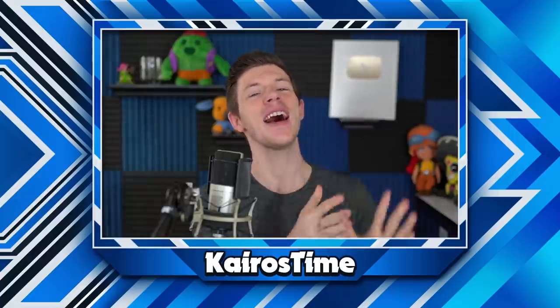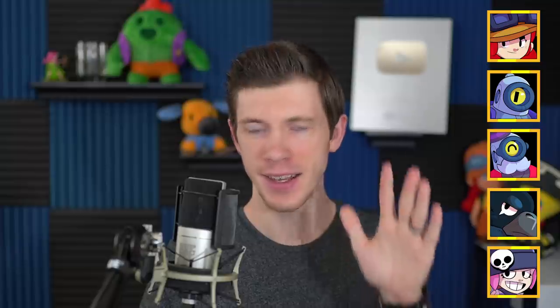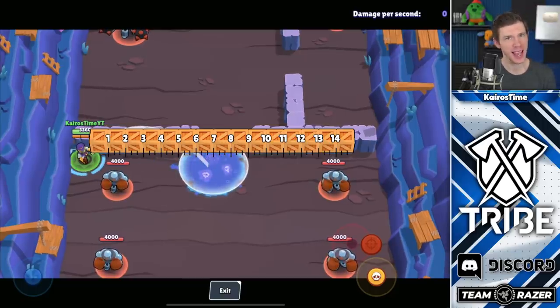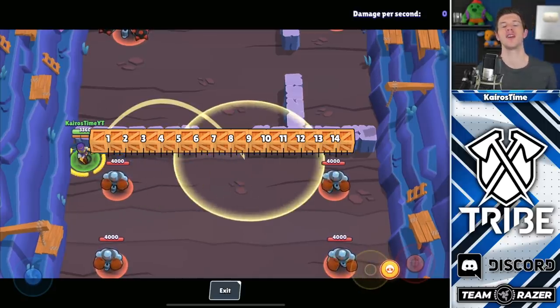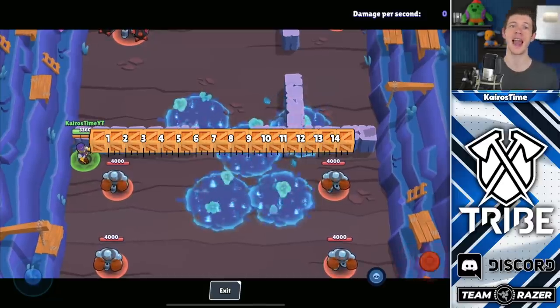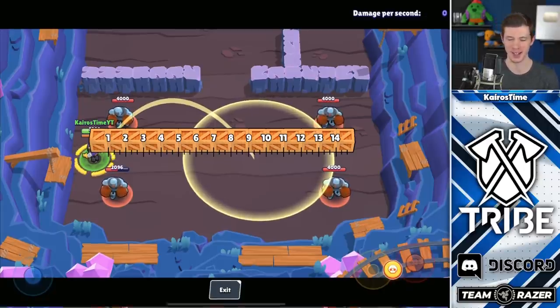We are down to the final five — the best brawlers for range — competing between Rico, Jesse, Crow, Barley, and Penny. Not only can you get a point for guessing the number one brawler, but I'll give you a bonus point if you can guess which brawler gets second and which gets third — you have to guess the order right. Coming in fifth place is Barley. For his regular attack, he throws his bottle seven tiles out with a splash radius of two tiles, reaching nine tiles total. For his super, he throws bottles around the center of a nine-tile range, and even though his aiming circle shows a four and one-third tile radius, due to some randomness of where they actually land, his attack can actually reach a radius of five tiles, giving him a total possible range of 14 tiles.